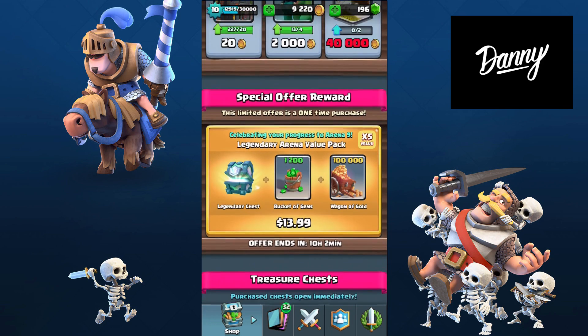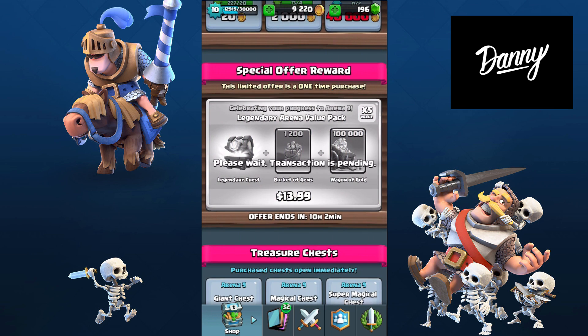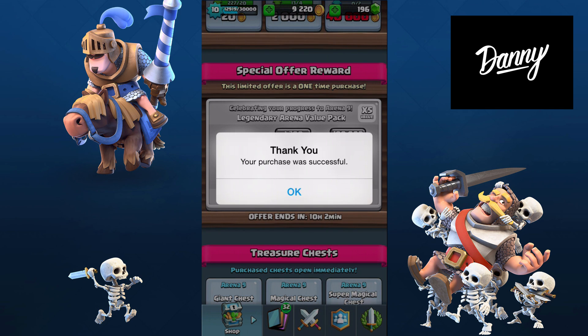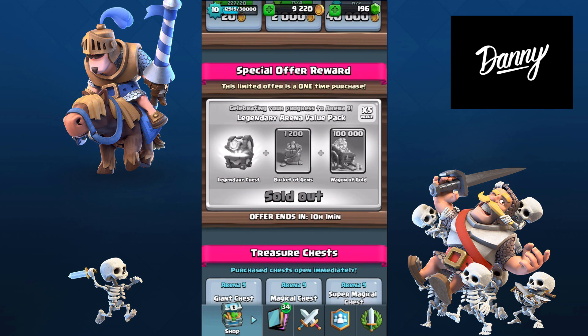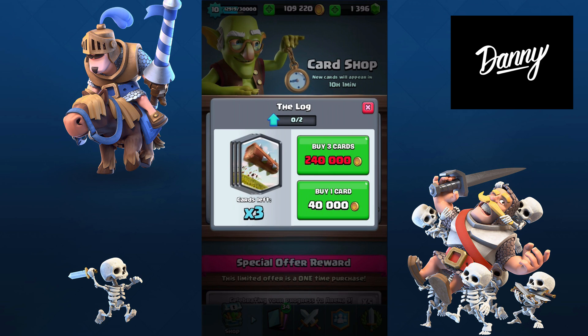I'm going to buy the offer and let's see what we get. Purchase was successful! What did we get in our new chest? Another Inferno Dragon — a level two Inferno Dragon, which is insane! We also got 100,000 gold and 1,300 gems. I don't know if I should buy the Log or not — it's the only legendary card we were missing.